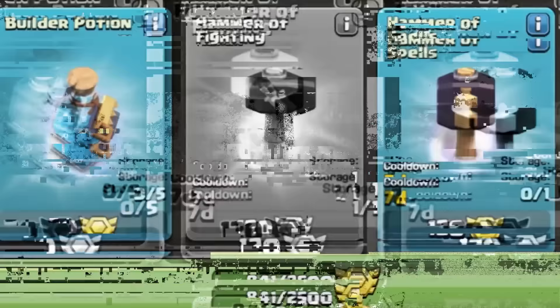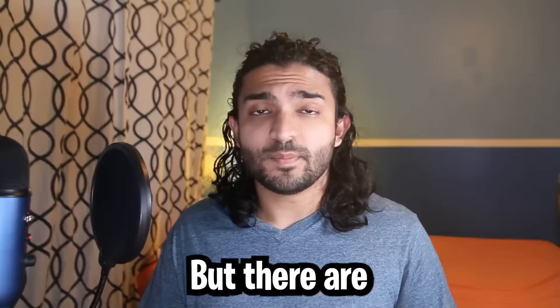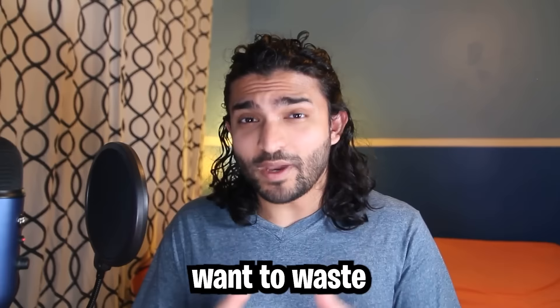Next up are CWL Medals — I like to think of these like monthly bills because the rewards are essential and don't really change. We all know hammers are the best value, especially for upgrades that are 12 days or longer. But there are two hammers you should never buy. Not all hammers are the same price, and one of them can only get you a max of 8 days of time skip — and it's more expensive. So if you really want to waste your resources, buy yourself a Hammer of Heroes.